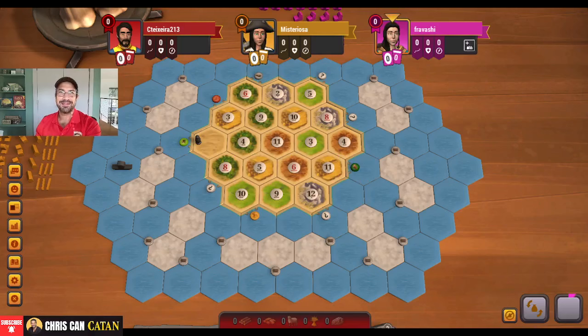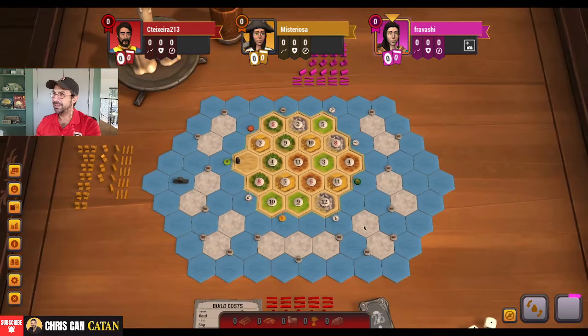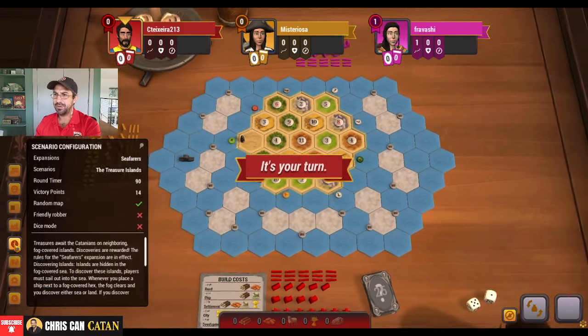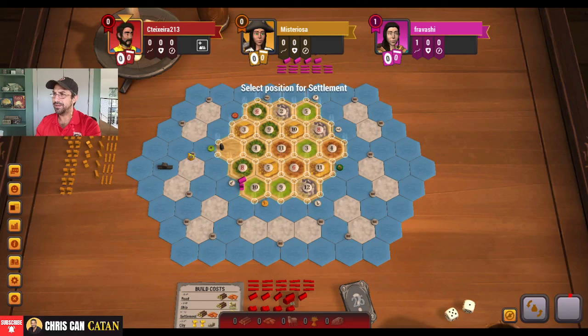Hey everyone, it's Chris Texera. Let's play another game of Seafarers of Catan on Catan Universe. We are playing the Treasure Islands. For those of you unaware, this is a game of 14 victory points. You get one extra VP for any of the islands you get to, and there's some treasure out there.